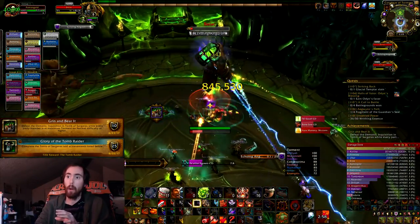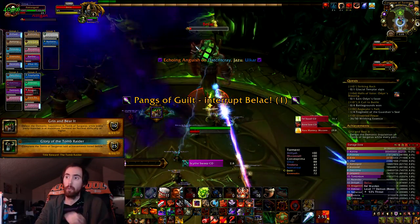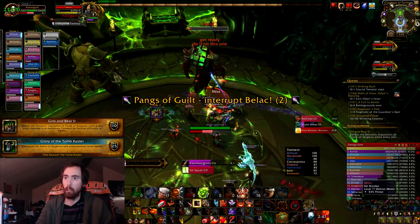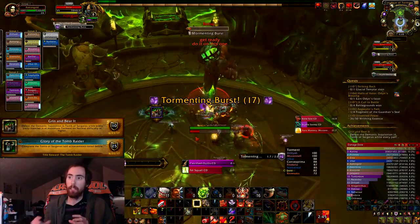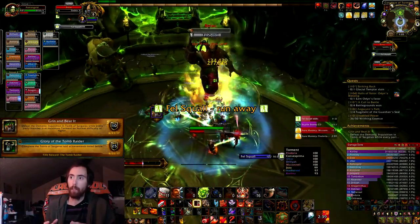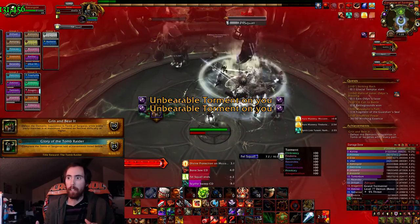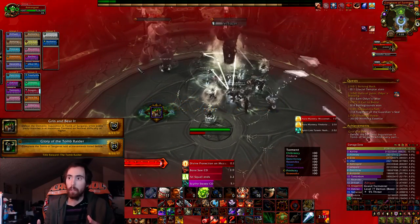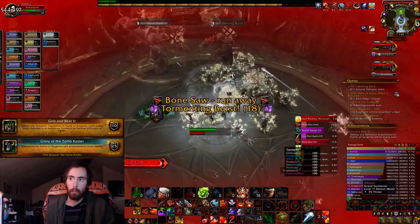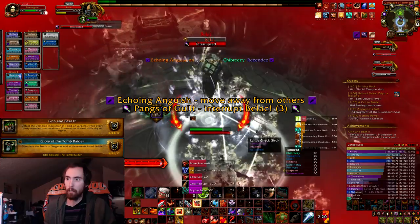For the achievement, you have to push and kill the boss with everybody at full Torment. What you want to do is get the boss to as low a percentage as possible — we said like 50 million — and then wait for Belak to reach 100 energy. Everybody stacks up and melees Belak so that whenever he's casting Felsquall and you hit him, you gain a very large amount of Torment very fast. At that point, save all your raid cooldowns, DPS cooldowns, and Heroism, and burn down the boss as fast as you can.